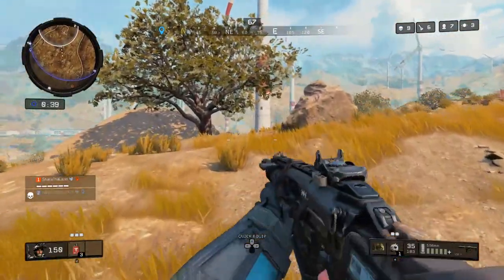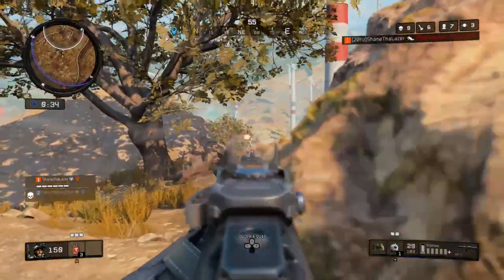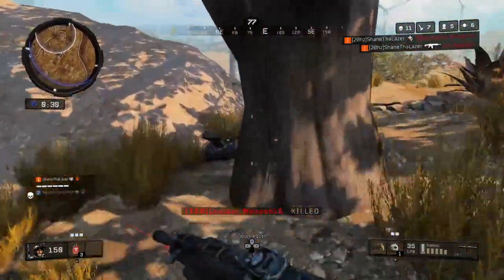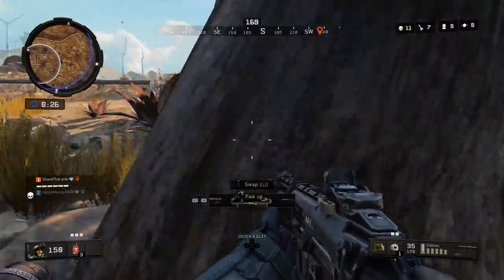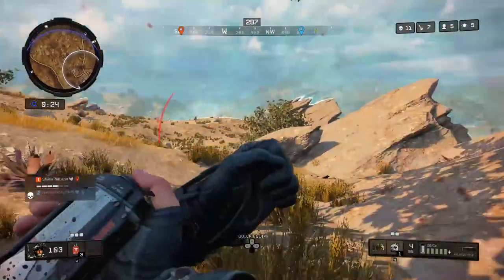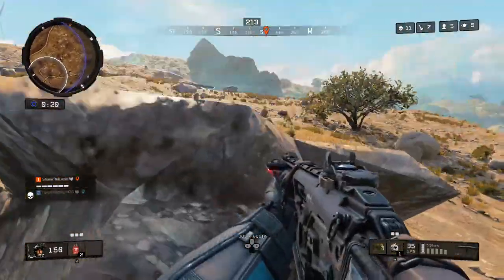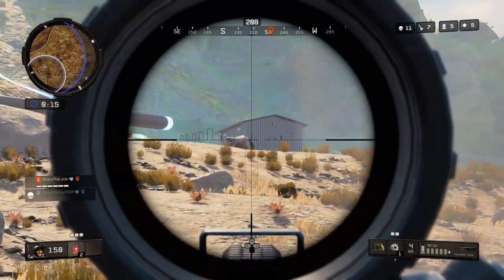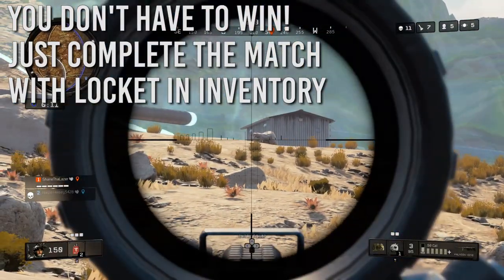The second requirement is to kill an enemy with a melee attack after you find the locket. This is going to be hard as well — your teammates or you can get the enemy weakened and then melee them, but it's still quite hard. We're not sure if this counts as a finish or just a knock, but I believe you'd have to knock the enemy with the melee attack. The last requirement is to finish the match with the locket in your inventory, so you basically have to win the match after doing all of this, which is crazy.